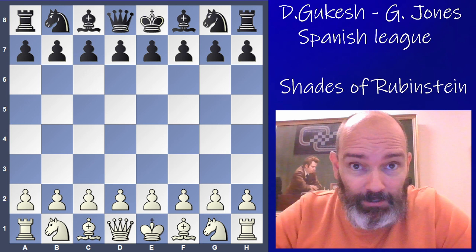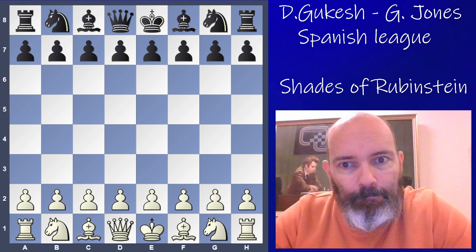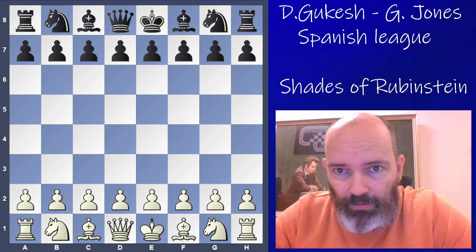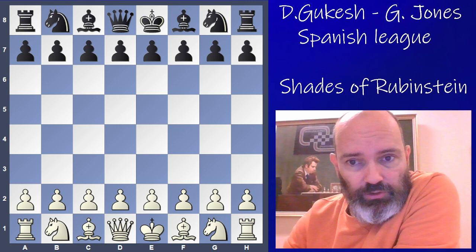Hello and welcome to the video. There is no Carlsen-Niemann drama here — we're just going to look at the game of chess. A very recent game played by Gukesh, the Indian star, playing in the Spanish league against Gawain Jones. The finish especially reminds me of the famous game Rotlevi-Rubinstein, one of the most famous combinations of all time, and shows how pattern recognition often works.